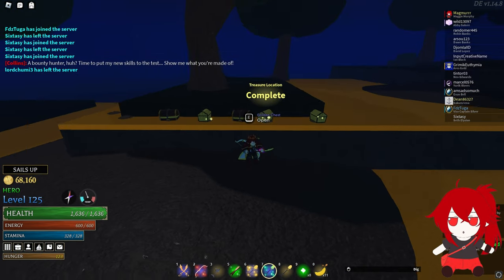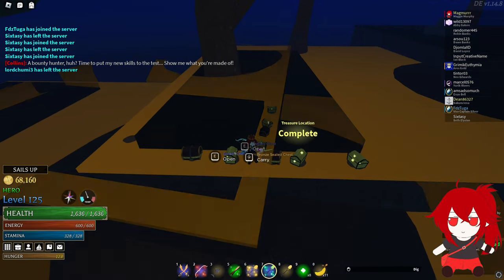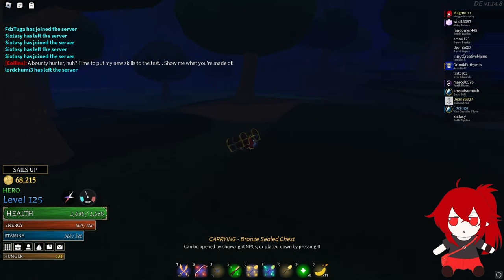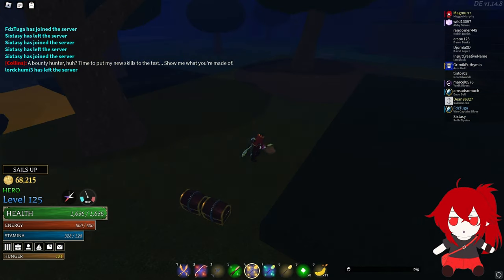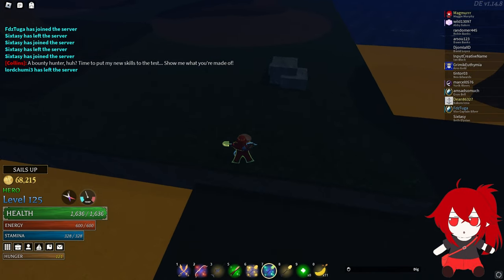It looks like every single chest I dug up with my Fortune golden shovel was a golden chest. Isn't this just satisfying? So that's pretty much all there is to these new shovel enchants — one of them just makes it easier to figure out where your treasure is placed, and the other one increases the chance of the treasure chests actually being good.